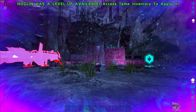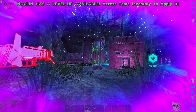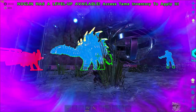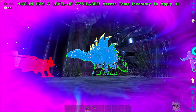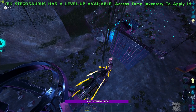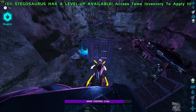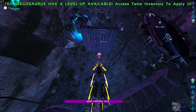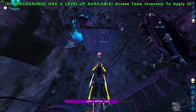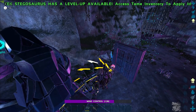Here's the next counter for a Noglin: put a dino that people on a Noglin would want to possess and fully overweight it. This Stego here is overweight. Once you jump onto it, top right-hand corner is completely overweight — you can still hit things but you can't actually move the Stego anywhere. You have to be right next to the Noglin in order to remove it from the Stego, so you are stuck for a full two minutes without the ability to do anything.